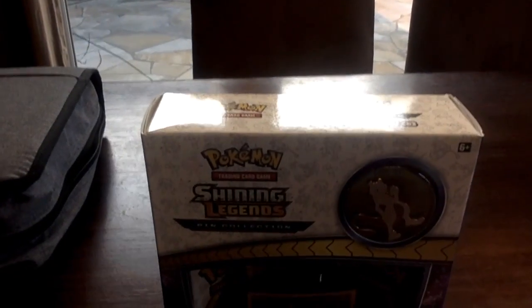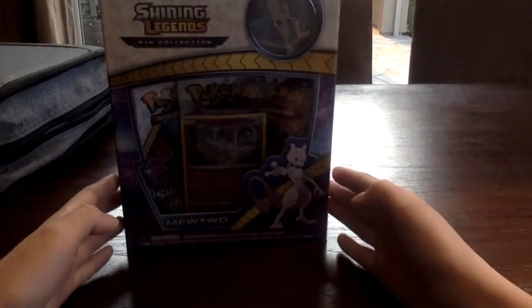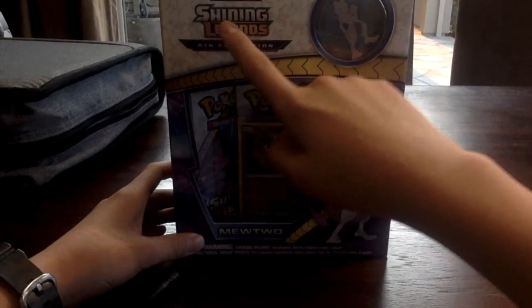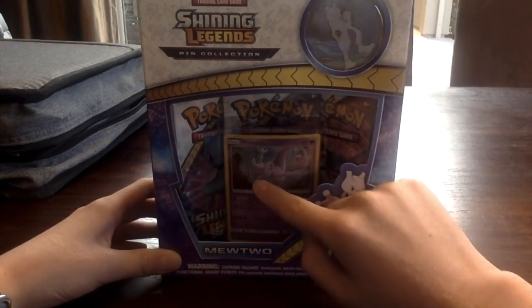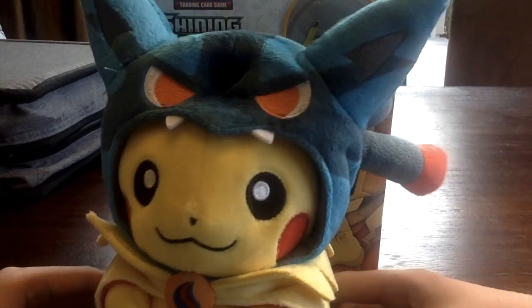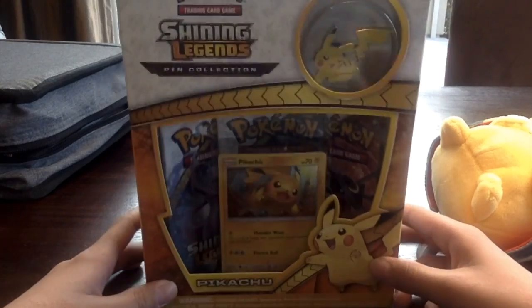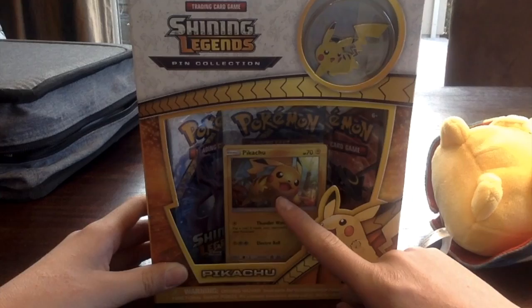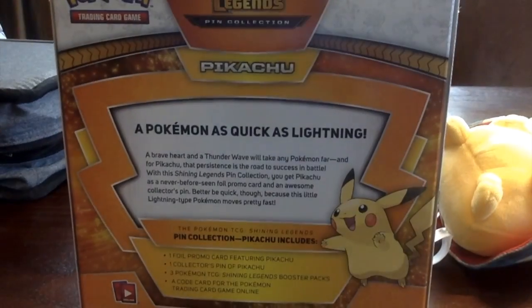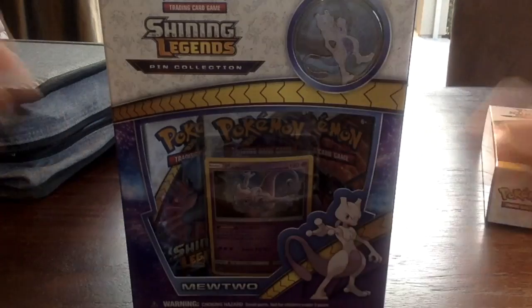We're starting off with this one — new to Pokémon Shining Legends. Let's flip this around. So, Mewtwo right there — Shining Legends at the top, Pokémon Trading Card Game, the Mewtwo pin, the card, three packs. Flip it around. We actually have Pikachu — Pikachu! He fell again. You have the pin, the promo card — look at that card, it's adorable — and three packs.